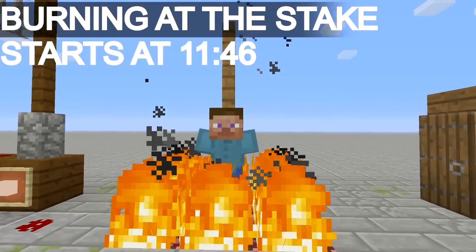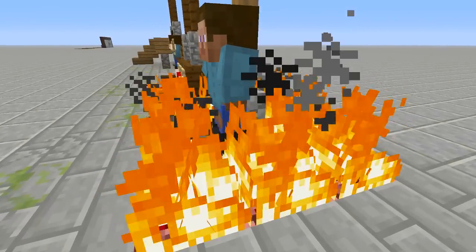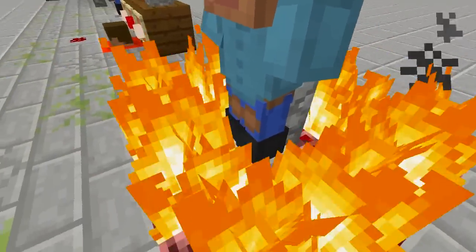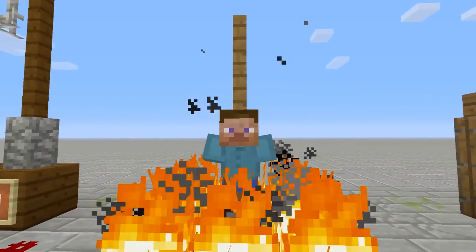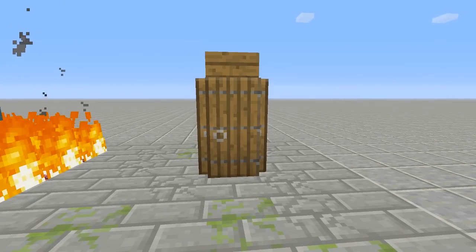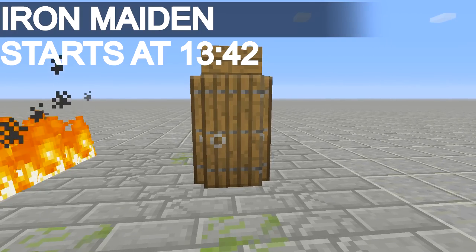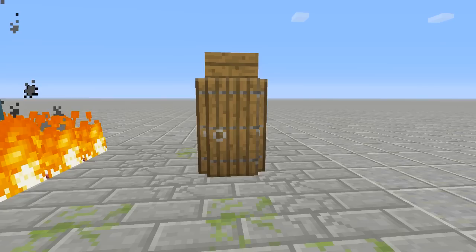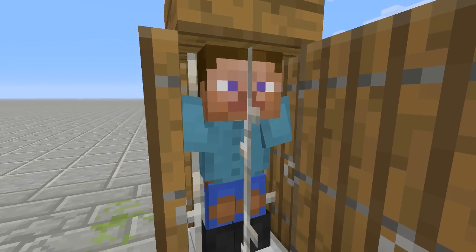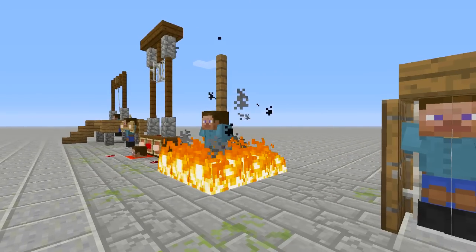Fourth up on the list is going to be Steve burning at the stake. A lot of people don't know armor stands actually burn from fire, but if you move the armor stand over just a tiny bit the armor stand is in the fire but it is not burning — it's a very easy build but it looks really good for your medieval build. Fifth on the list is Steve inside of an iron maiden. I'm pretty sure I did a tutorial on one in the past but it's a very simple build — Steve is inside with a few spikes going through him.